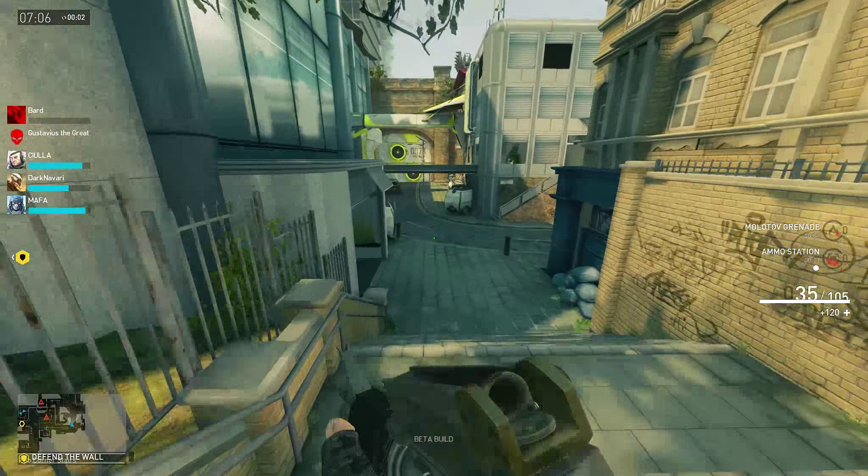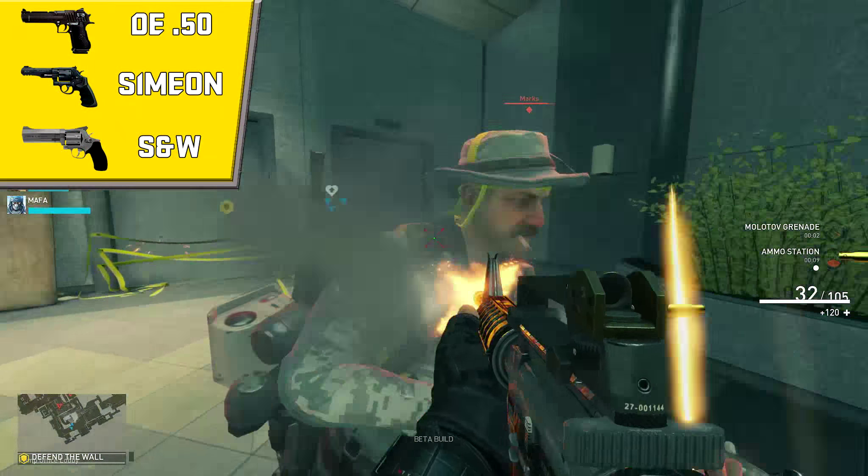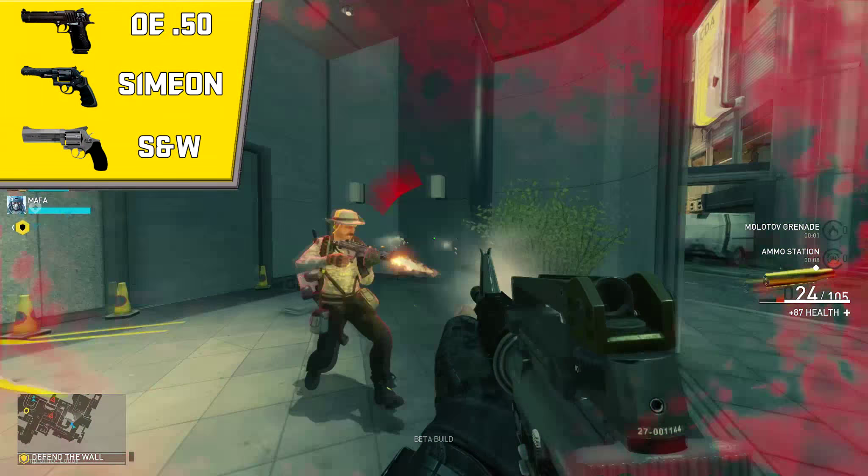For secondary, Stoker gets a similar selection to that of Skyhammer: the DE-50, the Simeon, and the SNW. His default secondary is the Simeon Revolver, which is a pretty decent sidearm in my opinion.